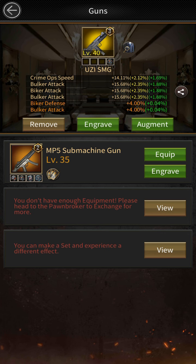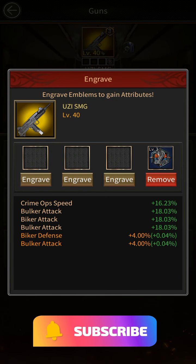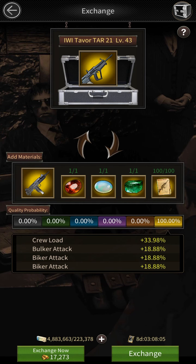That's why I intentionally left one emblem on so I could remind all of you to do this too — so you don't lose your emblem. Now I'm going to remove this emblem. I've removed it successfully, and now I'm going to exchange my gun to a level 43 gun.